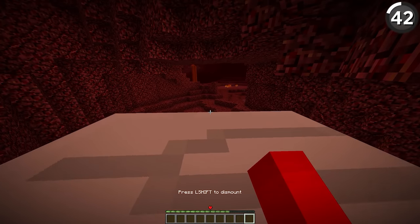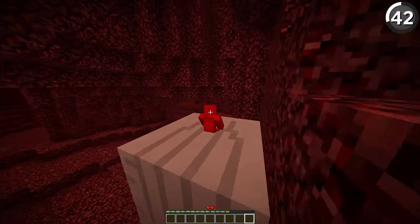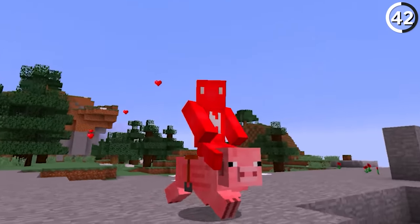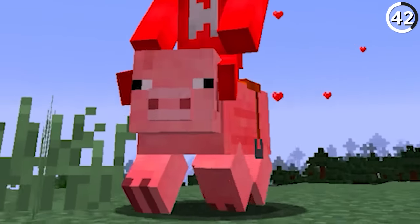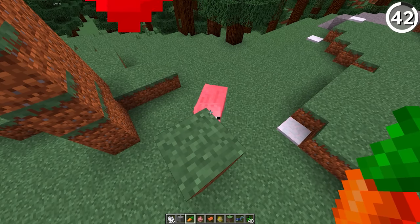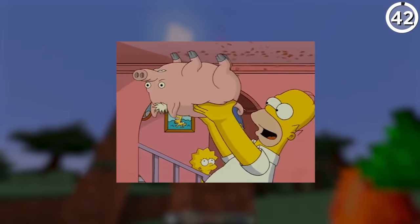Did you know that you could ride a ghast? Well, kind of — since in 2015 Mojang made it so you could get on a ghast but you couldn't control it. The same could be said about pigs, since there was no more carrot on a stick, so you couldn't choose where the pig wanted to go. But it turns out that without it, pigs are able to climb walls — giving us the kind of spider pig that even Homer Simpson can appreciate.